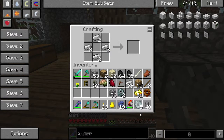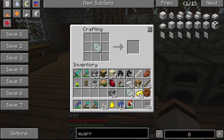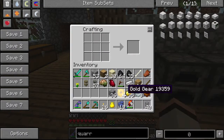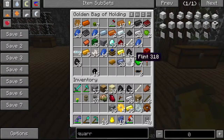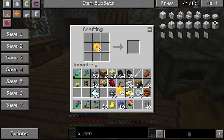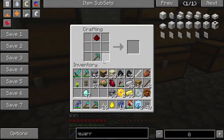There we go. Now I have time to make two. There we go. And that should do that. Now I just have to get the diamonds out to make the diamond ones. I'll just leave that there. There we go, that should do it. So let's go hook this up and get the quarry remade.